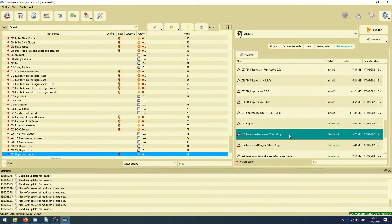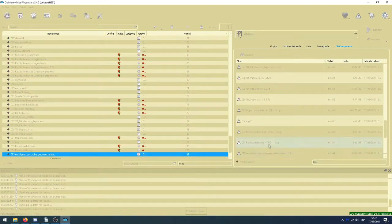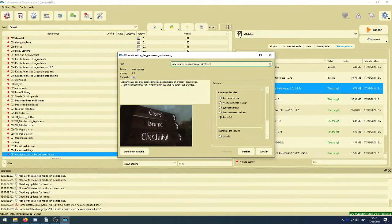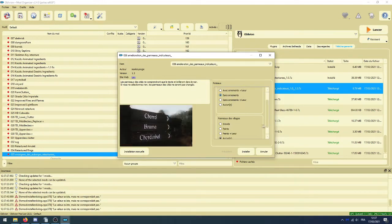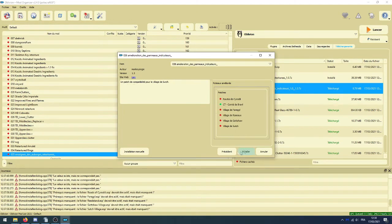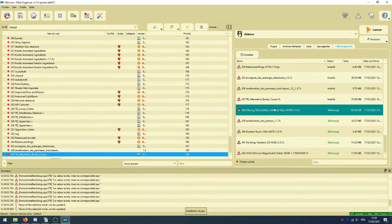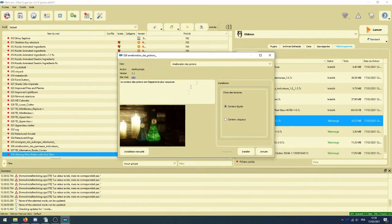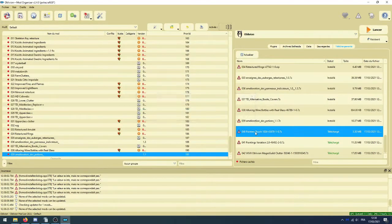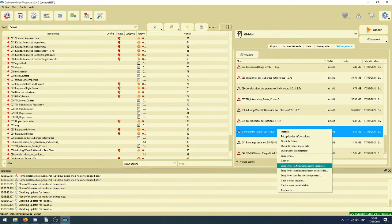On installe tout ce qui ne touche pas aux retextures déjà faites. Les tapis, les amulettes, les anneaux, les enseignes d'auberge. Les panneaux indicateurs — c'est un FOMOD, on pense bien à prendre le nom renommé et on choisit l'option qu'on veut. Pareil pour les panneaux des villages : moi je prends le gravier. Ça sélectionne automatiquement les patchs, on fait Installer. Ensuite les couvertures des livres, les bouteilles de vin, les potions — FOMOD, on prend le contenu visque. Les peintures x2, et la déco de la guilde des mages. On supprime les archives.